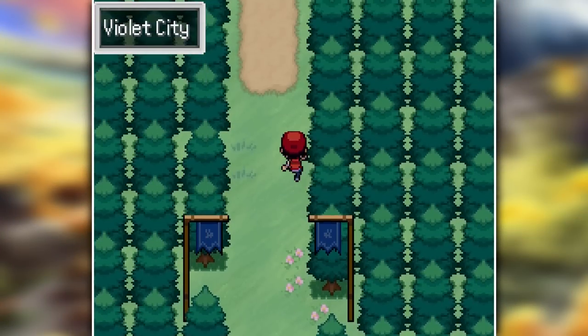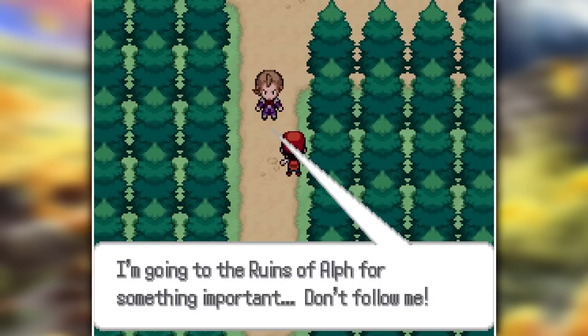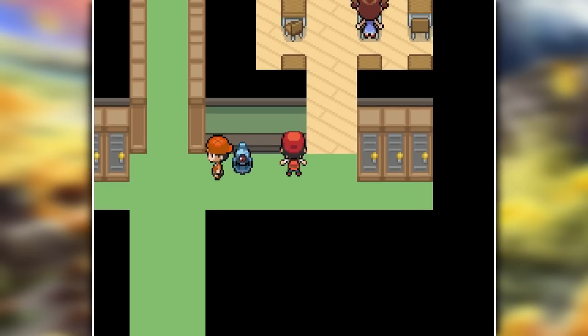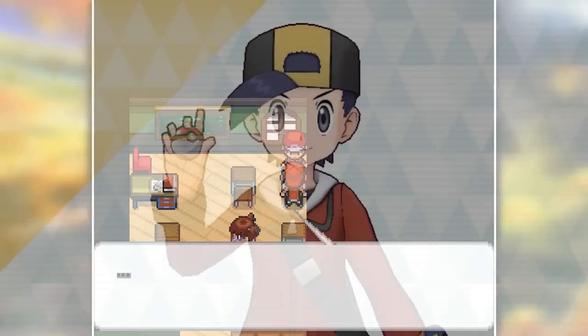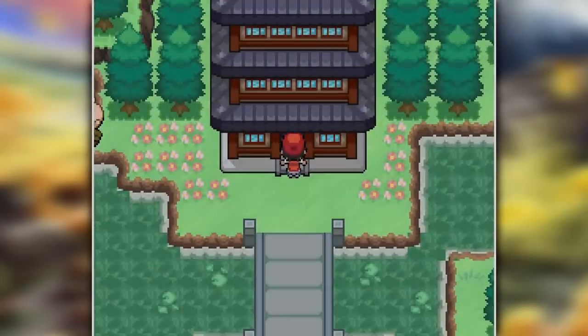After running through the routes I eventually reach Violet City and run into Yusine again. He tells me to leave him alone because he has some important business at the Ruins of Alph. But first I go to the trainer school and talk to this student who just talks in dots. Since this is three years before the events of HeartGold and SoulSilver — could this be? Nah, it couldn't be. With that conspiracy out of the way, let's head to the Sprout Tower.